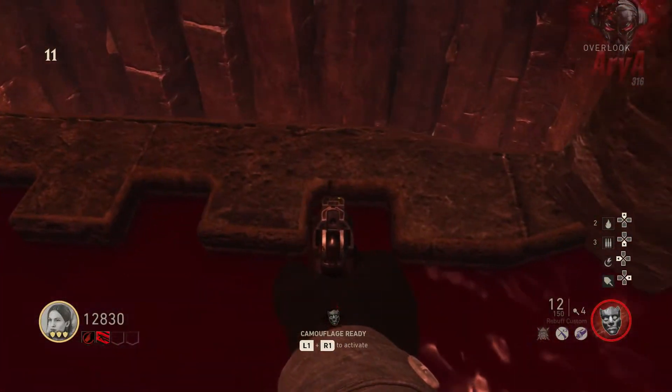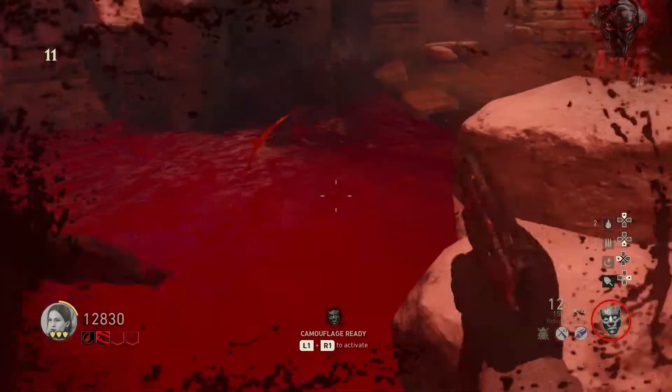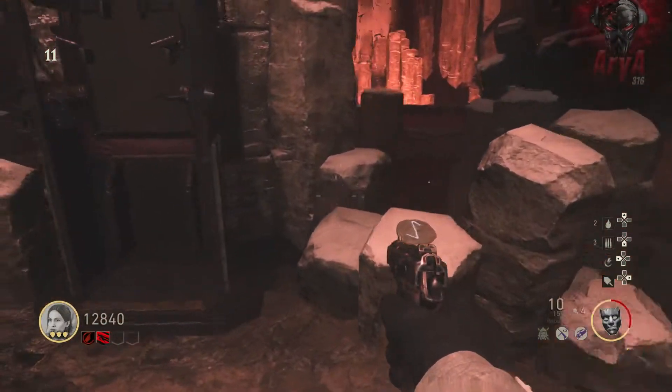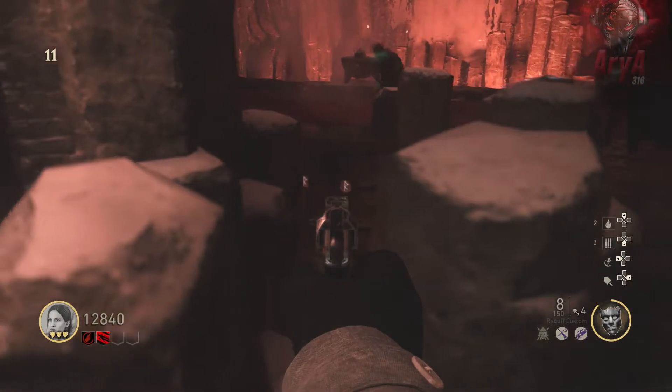Now that you have all four stones, make your way to the overlook and place the stones on the slots that are in front of the cauldron with the battery in it. After that, these glowing runes will appear on the back side of this wall. You need to memorize the order of the runes from left to right.